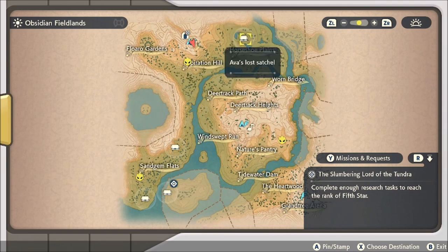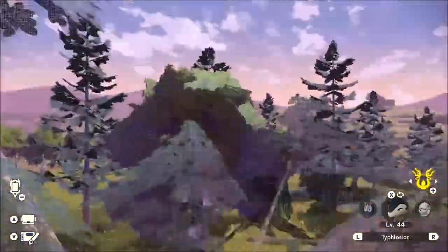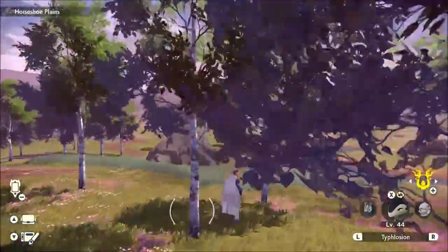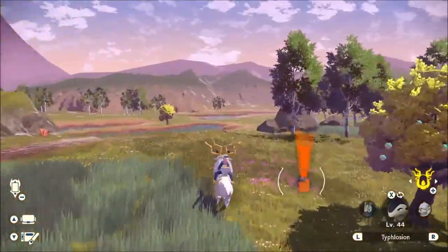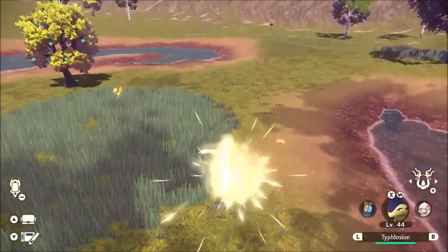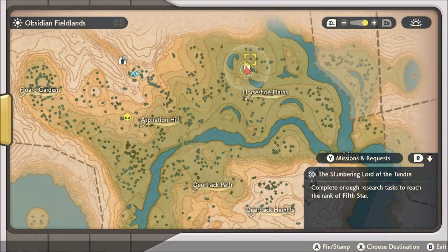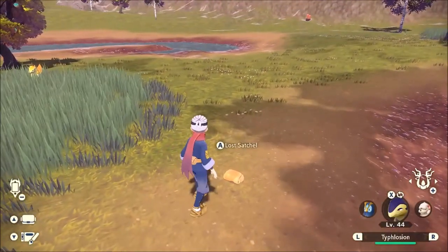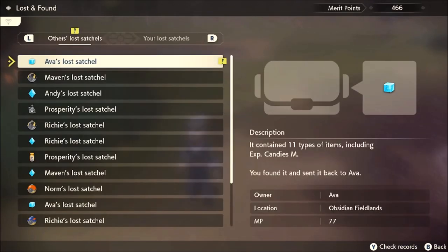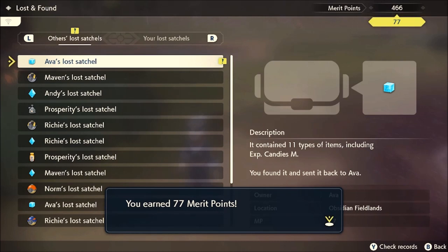So we're going to go over here — you can see this is Ava's lost satchel. Head over to that area and find the satchel. Once you pick it up and you redeem it, you will be able to start getting merit points. Here's a satchel on the ground, and if you go to your map you can see I'm right over the satchel. You can even zoom in to get a better understanding of where it's at. All you have to do is walk up to it, pick it up, then go to your menu, select Lost and Found, press A on it, and claim it. And there we got 77 merit points — you can see it added to my total up there.